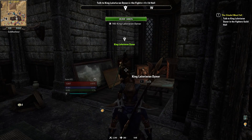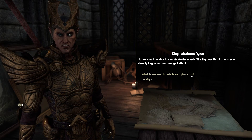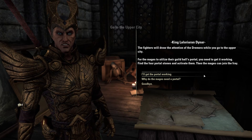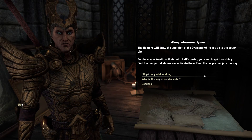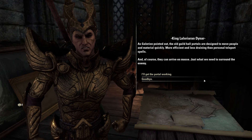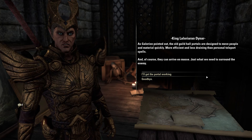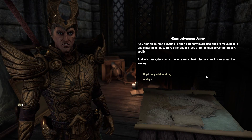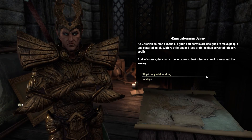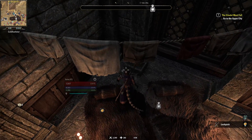You could take it off of his corpse. I knew you'd be able to deactivate the wards. The fighter's guild troops have already begun our two-pronged attack. The fighters will draw the attention of the Dremora while you go to the upper city. For the mages to utilize their guild hall's portal, you need to get it working. Find the four portal stones and activate them. Then the mages can join the fray. As Galerion pointed out, the old guild hall portals are designed to move people and material quickly — more efficient and less draining than personal teleport spells. And of course, they can arrive en masse — just what we need to surround the enemy.